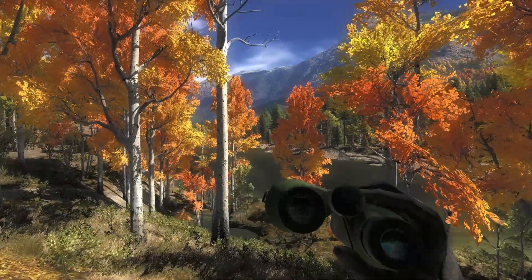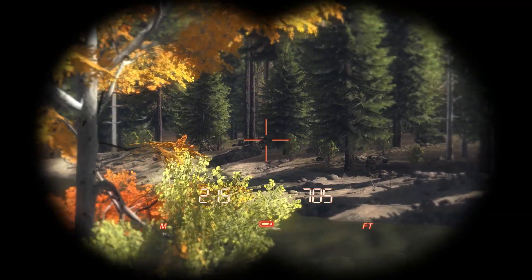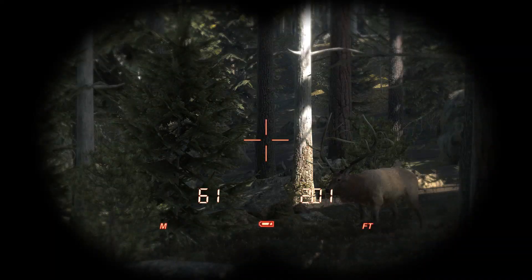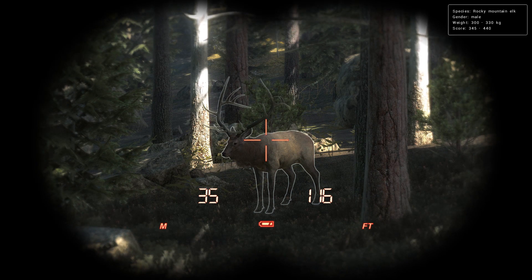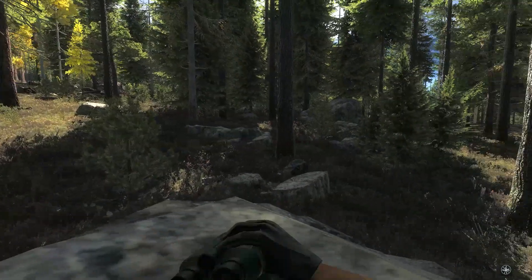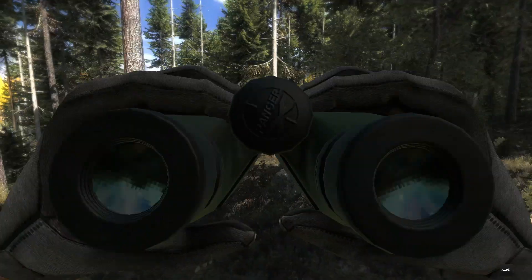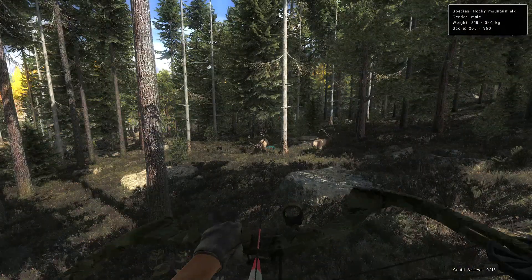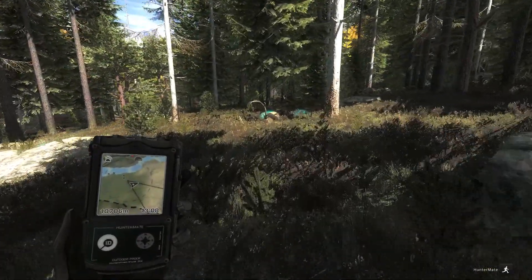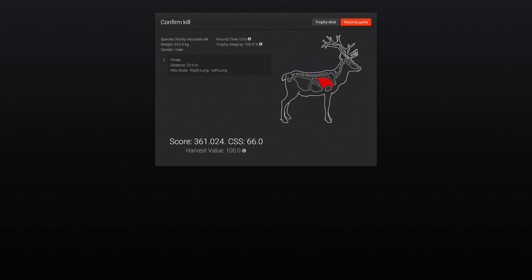We might have a winner — that looked like a huge elk just getting out of sight. Can't call him back, I'll have to get down there and pick up his tracks. I think I saw back tines, so he could be really really good. He's only got two back tines — yeah, I think that should be the one. We'll be looking at about 20 meters with the cupid arrows equipped. He is down! 361.024 — a little smaller than I thought, but I'll take that. Double lung shot with the snake bite at 22.9 meters.